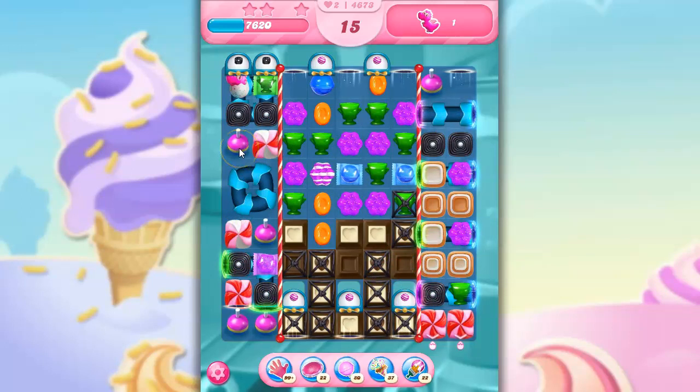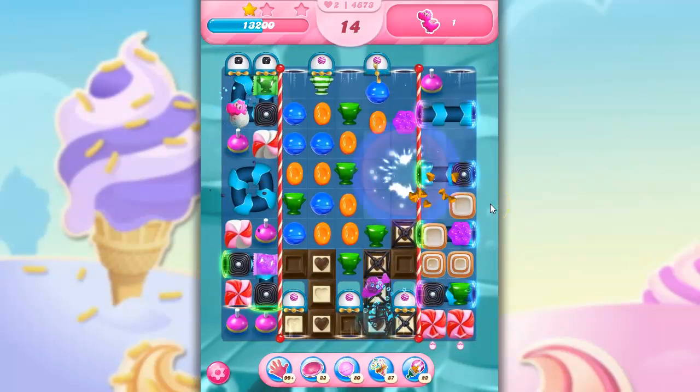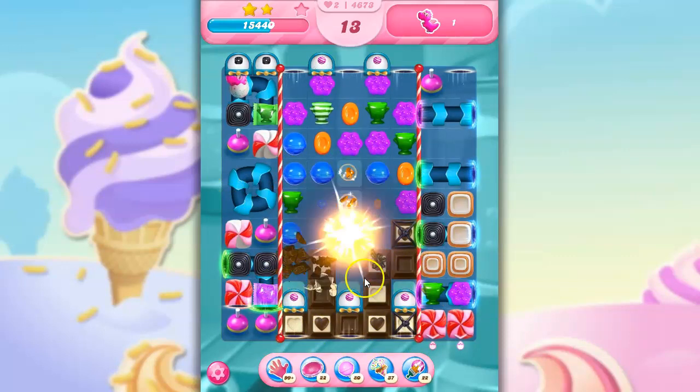This is going to hit this bobber, which is going to send out three fish. I need to try to get to these stripe dispensers. There's so much going on with this particular board. But that chocolate really prohibits me from making a whole lot of progress in any one direction. I can make a stripe, I can make a wrap, I could set this off, which would set this off, which would hit this twice and set this off. It's not really a bad choice, but I do think my future lies in getting this area cleared out.